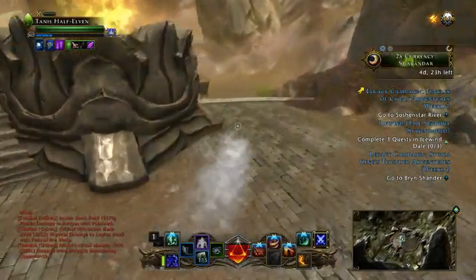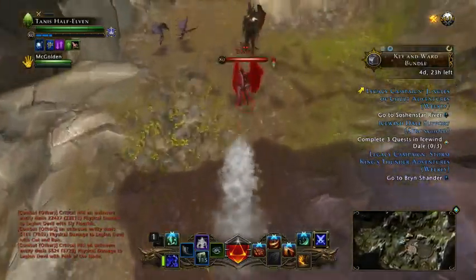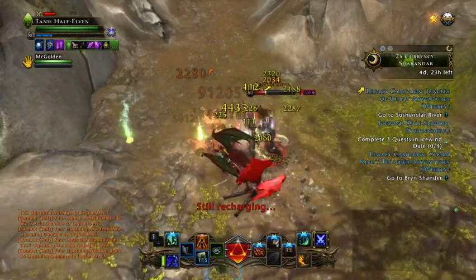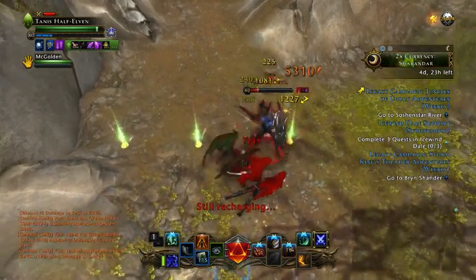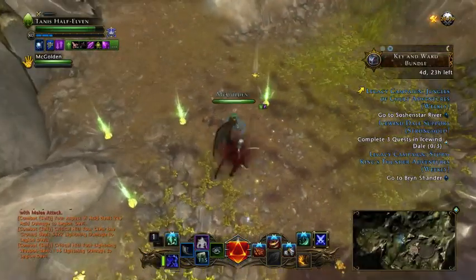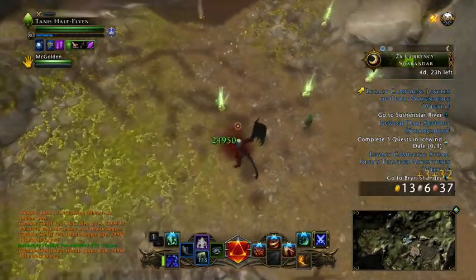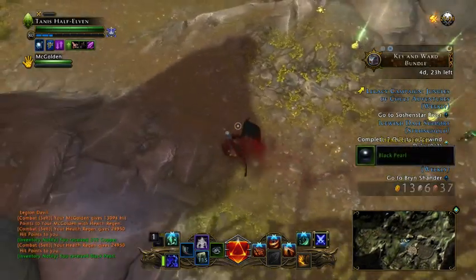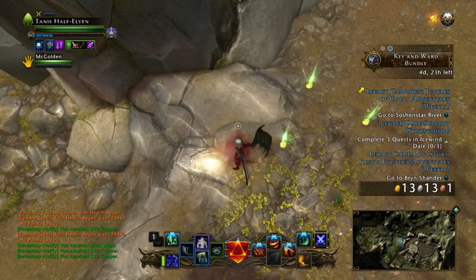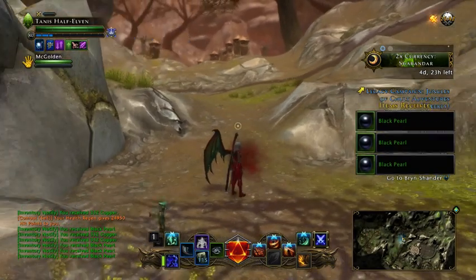I'm going to go over here to a different group. I got 5.7 silver off that one. This one here I got 5 silver again, 5.7 silver. I got 332 copper, 332 copper, 332 copper. So it looks like the group leader is what sets the gold bonus for the group.